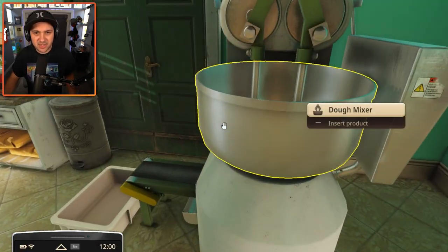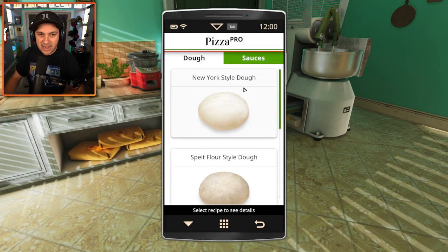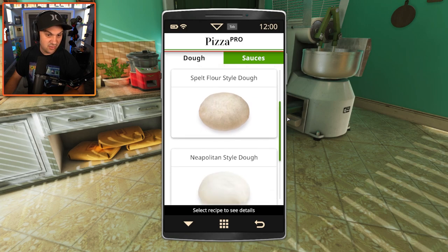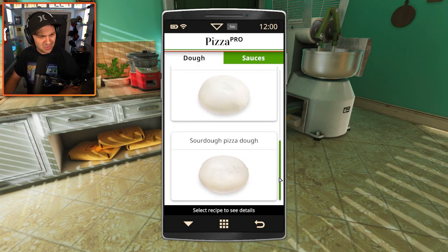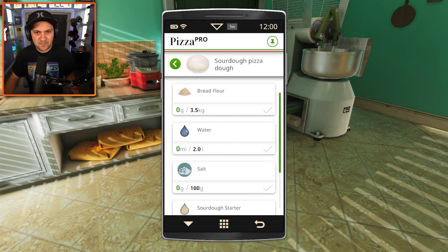We definitely should start with making our dough. We have recipes for dough — there's this cool app. I really like New York style pizzas. Spelt flour style — I don't even know what that means. Sourdough. I think we could get pretty weird with a sourdough, right? Let's do it. Give me the recipe for a sourdough pizza dough.